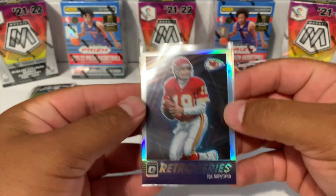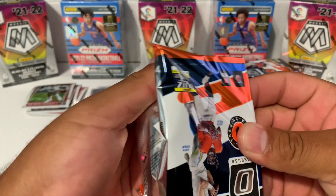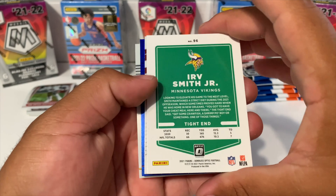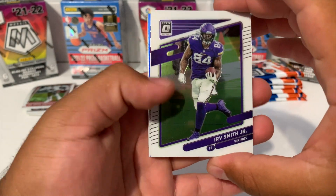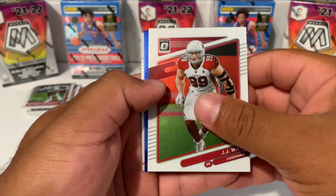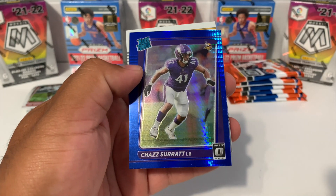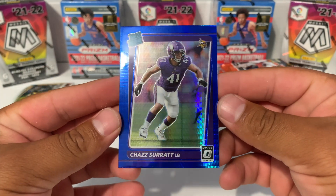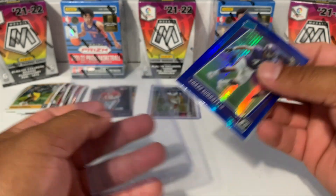Let me know in the comments who you guys think is going to be the most impressive quarterback out of this class. This one's backwards - let me see if this is gonna be an autograph. No, it was just a backwards card. We got Irv Smith Jr., Mr. JJ Watt, and looks like we got our first blue hyper in this pack - can it be a rated rookie? Yes it is! For the Vikings, we got Chaz Surratt, and we got a Najee Harris. Blue hyper parallels - let's go ahead and put these in the top loader.